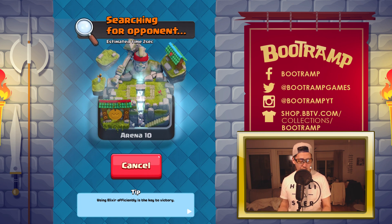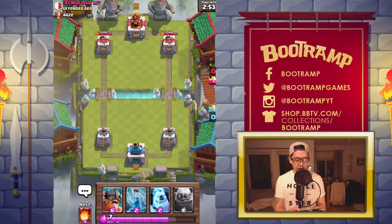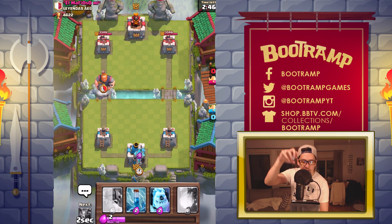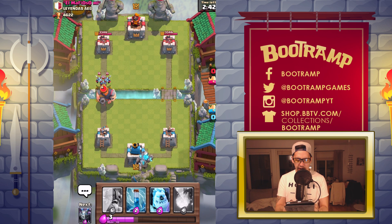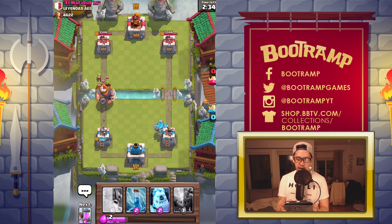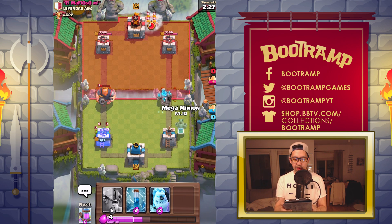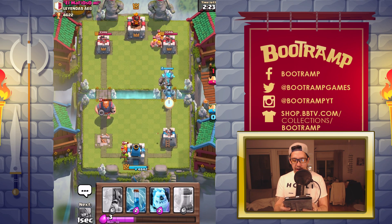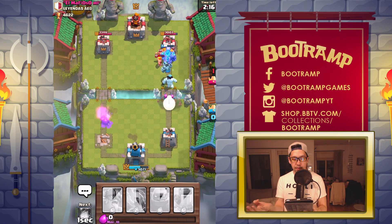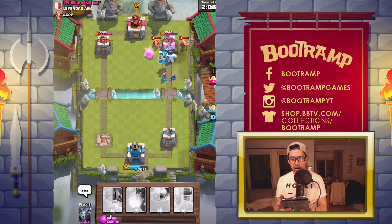It's time to do another battle — who knows, maybe we'll get something cool from a win. We're facing a level 12 player. Let's drop that Golem — are you ready for this? I don't have an Elixir Collector so I'm dropping the Golem right there. Oh my gosh, there's a Royal Giant! Fireball — I actually got those minions. I'm gonna be losing my tower — there's no point defending the left side here.